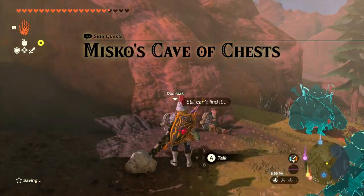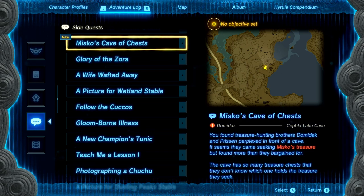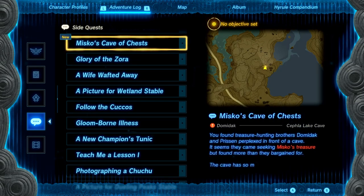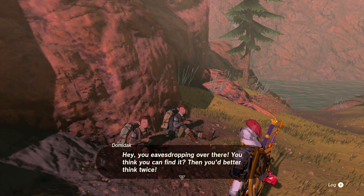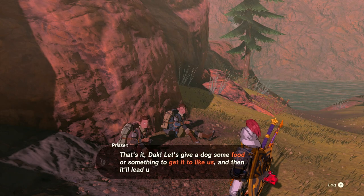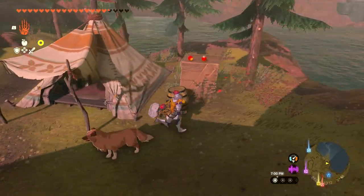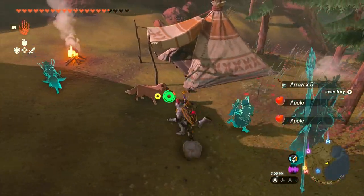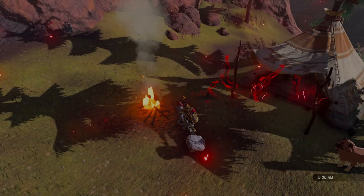So this is what we need the dogs for — Misko's Cave of Chests. We found treasure-hunting brothers Dak and Pristen in front of the cave seeking Misko's treasure. The cave has so many treasure chests they don't know which holds what they seek. There's no way we'll ever open them all. I rest until morning, and there's a little dog nearby — maybe it doesn't have to be a specific kind of food. It's a blood moon — skipping that.